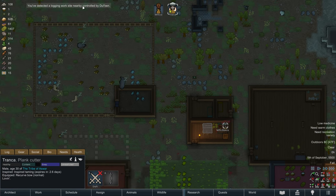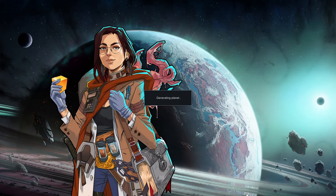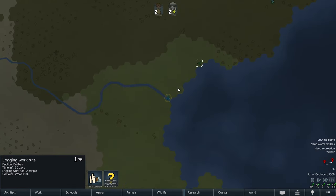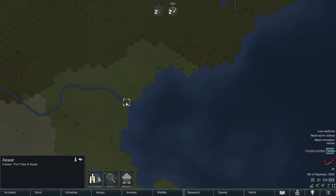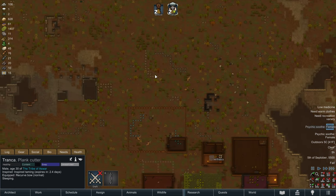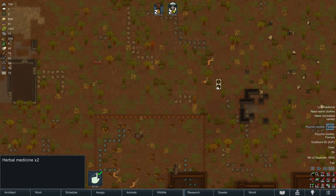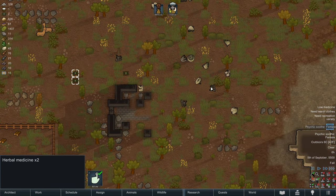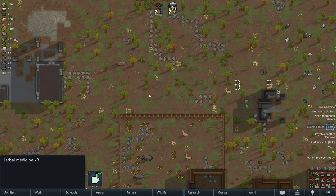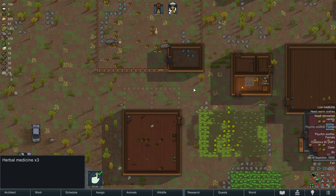We detected a logging worksite controlled by Dulben. We don't need to check that at all because we have plenty of lumber here. We only really would be interested in a logging worksite if we were in a wood-poor environment like tundra and desert - neither of those apply to us.